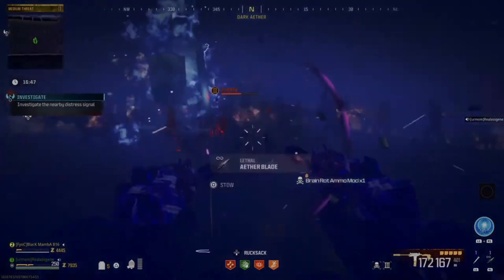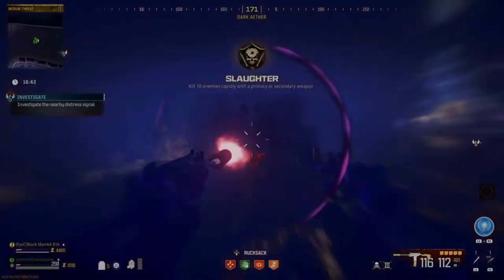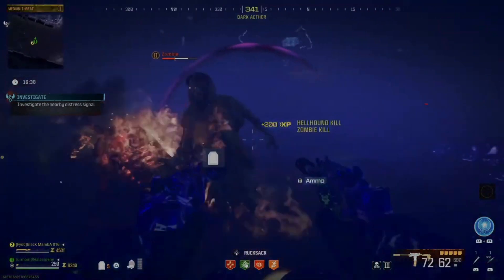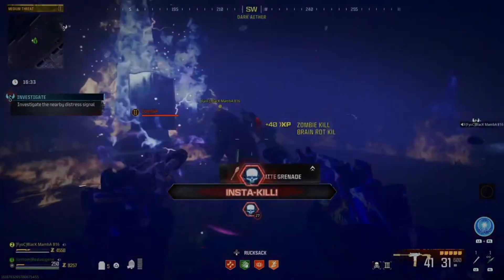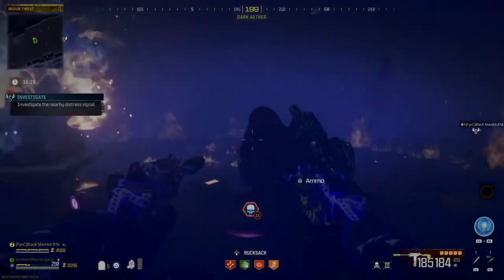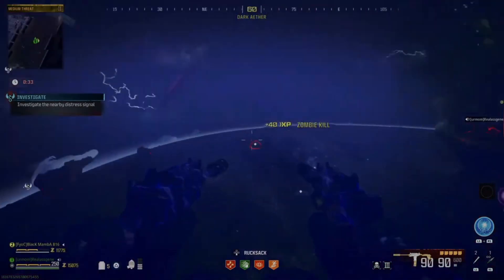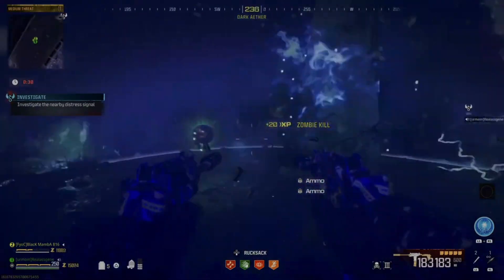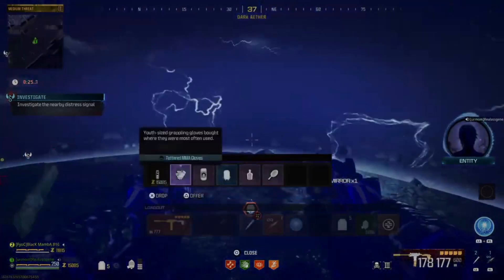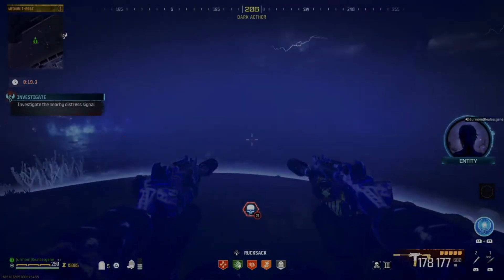Whatever color the ring of fire is, that's what ammo type you want to use. When the ring is red, use Napalm ammo and kill zombies with it. When it turns a cloudy blue, that's Frost. When it turns green, that's Brain Rot. When it looks like electric lightning bolts, that's Dead Wire. Stay inside the circle and when the flame on the outside changes color, switch to that ammo type. Don't switch too early — if you use all your ammo types too fast it won't respawn the ammo and you'll have to run away to reset it.